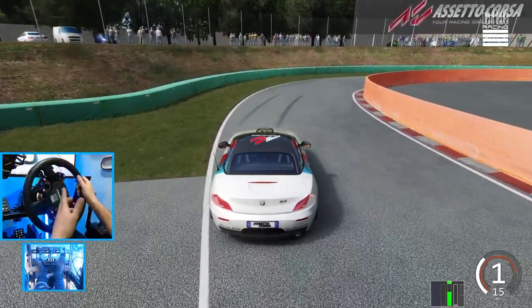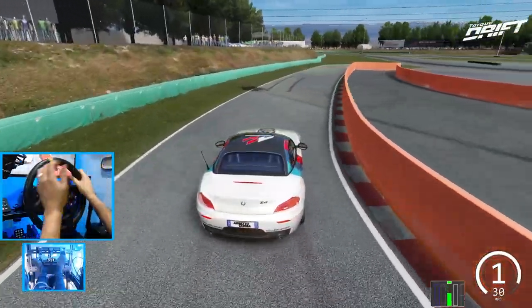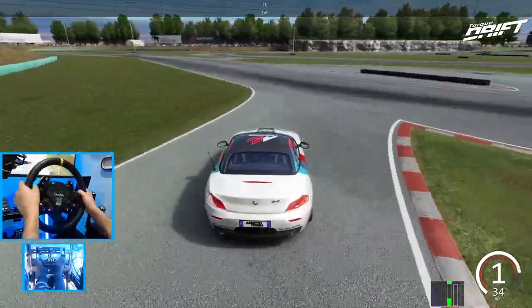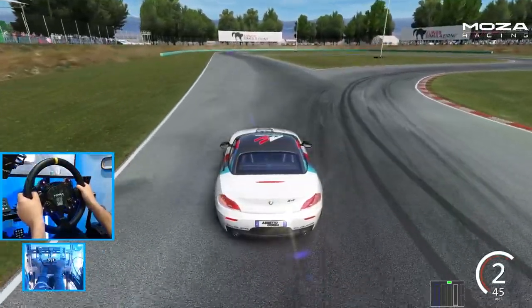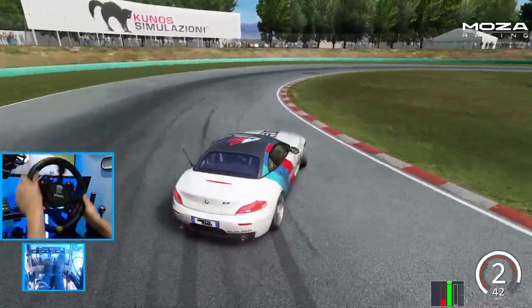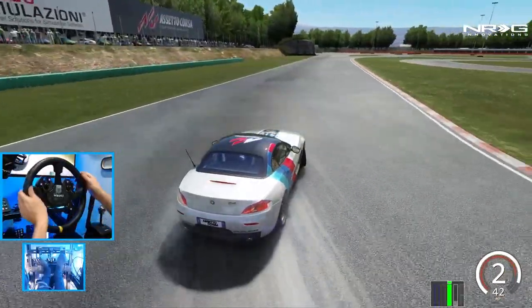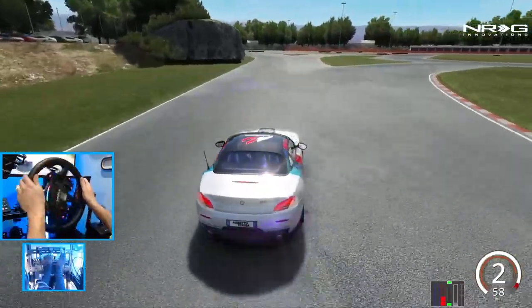So this is going to be super weird, drifting in automatic, letting the game control shifting and things like that. We'll make sure the track control is off on this car. It's so weird, but we're going to try and send it. Use the brake to kind of kick the car. I'll just let it ride in second gear — I feel like we probably need to keep it in the revs of second gear.